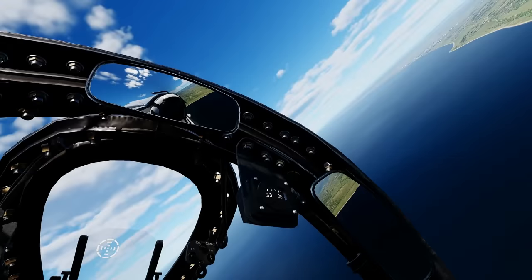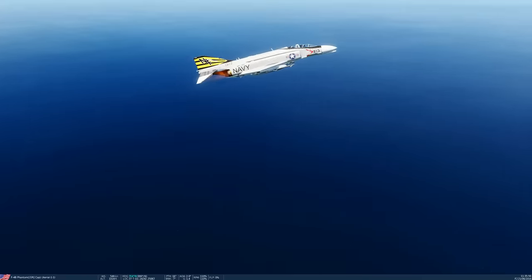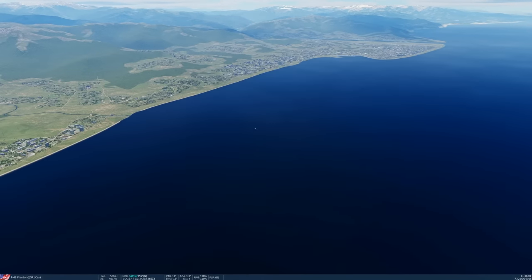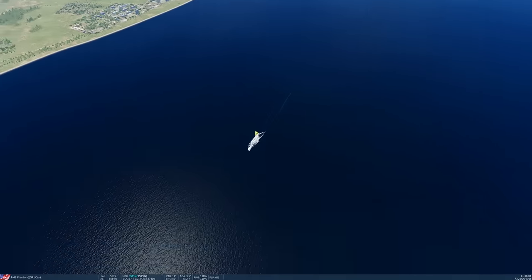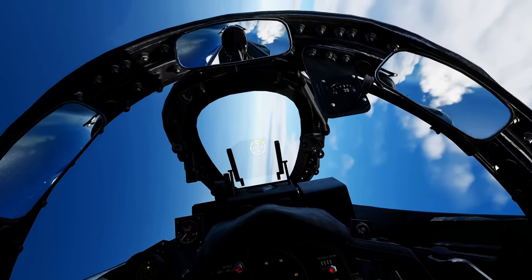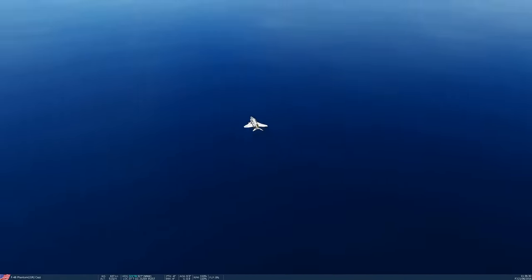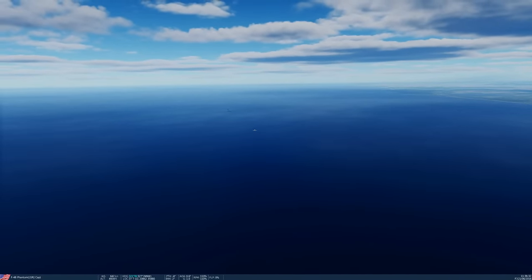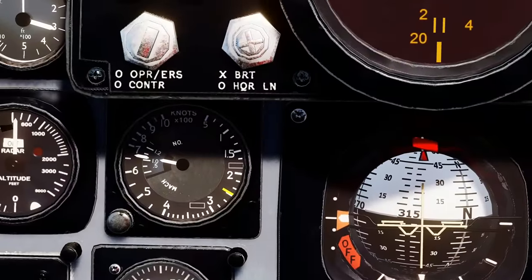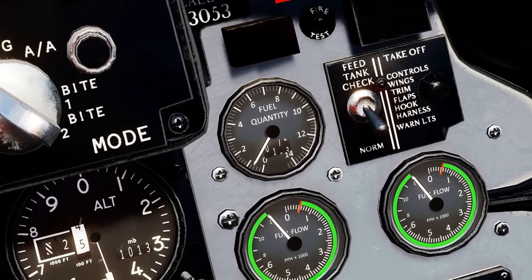Mission complete — heading back to carrier. USAF F-4Cs can try carrier landings too as they have hooks. Gear down, hook out, flaps down. Checking fuel state. Some aircraft streaming white — possibly contrails or hydraulic fluid. Emergency checklist — everything checks out. All systems good. Approaching the carrier for recovery.